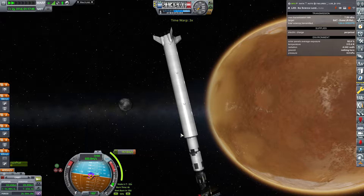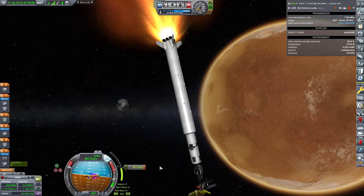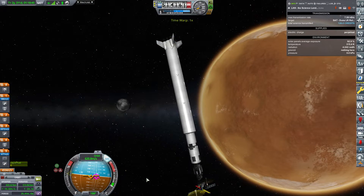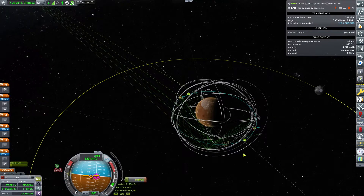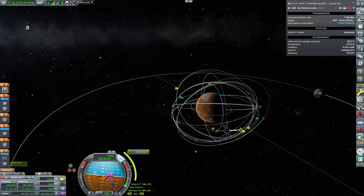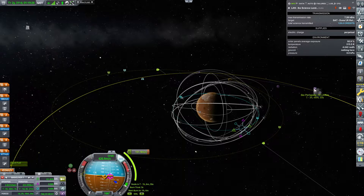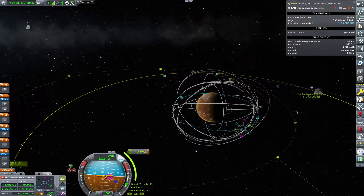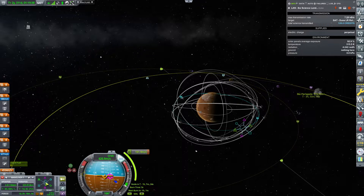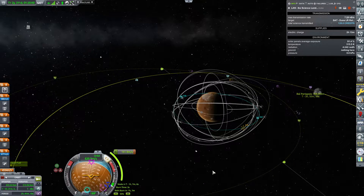We're just trying to find a decent burn to fix our inclination with Ike and then do the ejection. We should get an Ike encounter — and we did. 726. I'm just trying to find a decent enough encounter that will give us a very nice orbit later on. I think this is good enough. Let's maneuver prograde and go towards the burn.